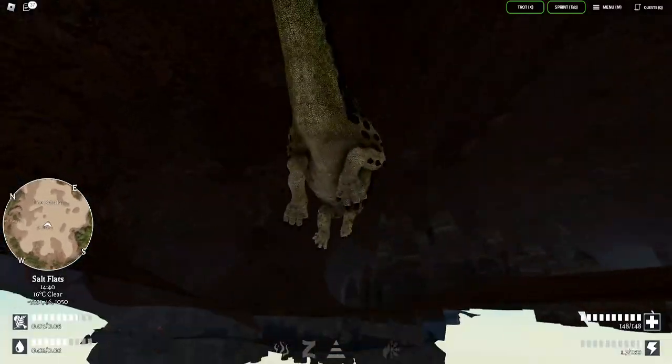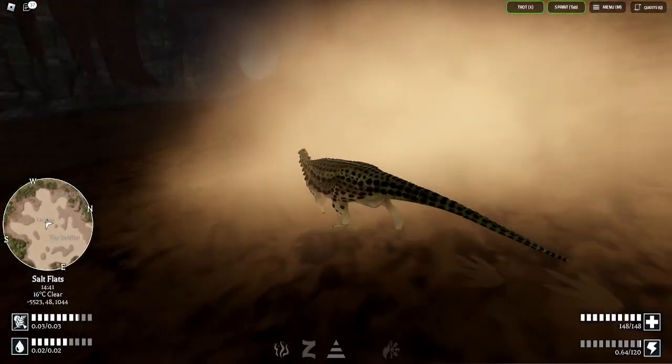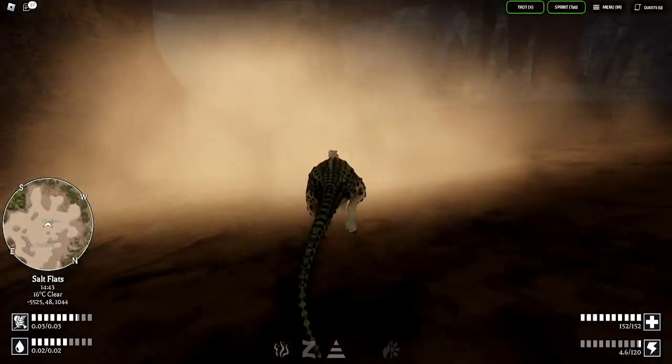If you need any more, just come back to the cave and kind of use the x-ray-ish ability. And if you need any help getting to anywhere, this dinosaur can dig, fortunately. So you're able to kind of dig into places.